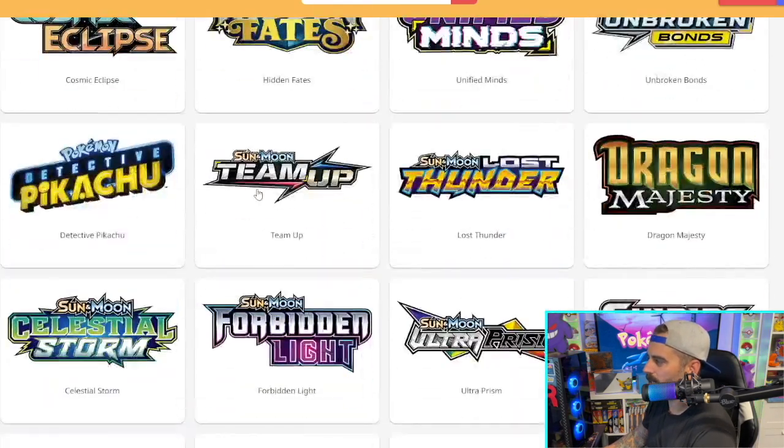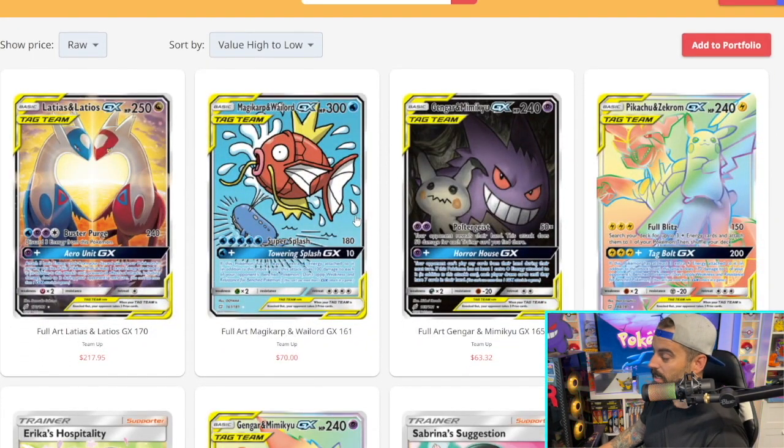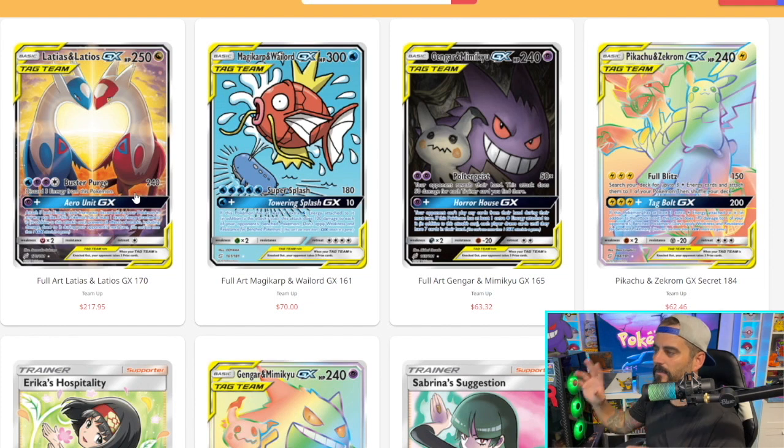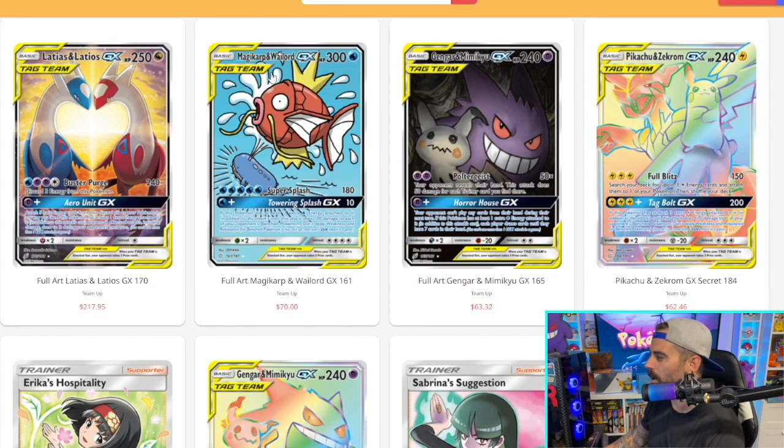Now let's check out Team Up. As you may or may not know, Team Up is shooting through the roof in value. Right off the bat, we have the Latios and Latias full art tag team card — I'd consider this like an alternate art. This card got passed up a lot when the set first came out, but it's become a bit of a cult classic, shooting up in value. It's over two hundred dollars sometimes.